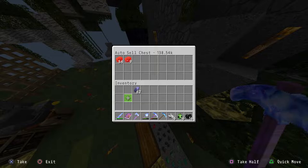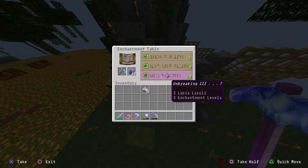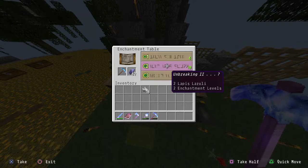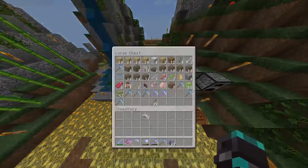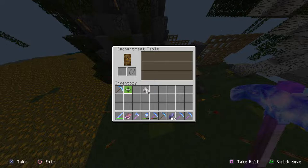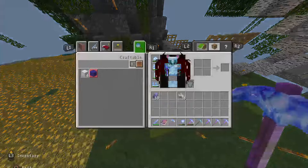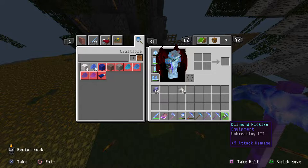Let's sell off the redstone and then demonstrate the enchanting issue. I'll put in a pickaxe that says Unbreaking 3 — usually that gives me Unbreaking 3, Efficiency 4. But let me go grab a couple more diamond picks to try to find a different enchant. Let's try this one — yeah, it's going to do Unbreaking 3 again. And the result? Just Unbreaking 3. Wow.